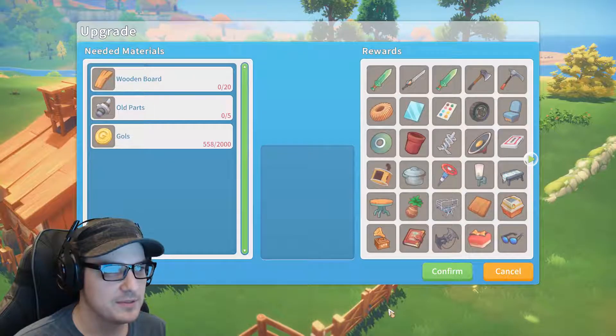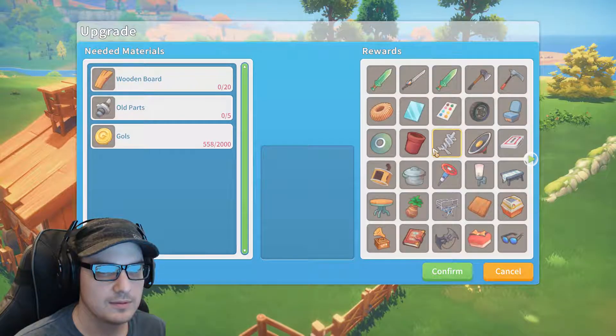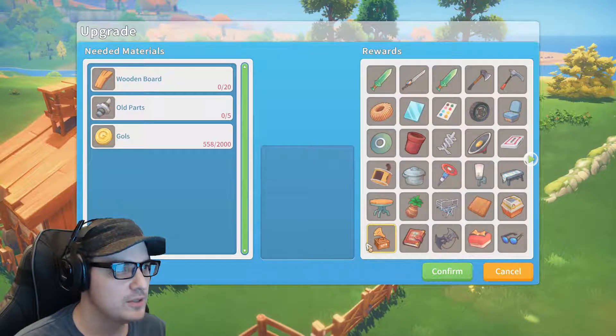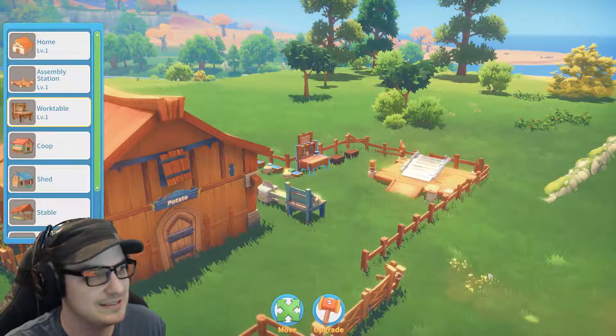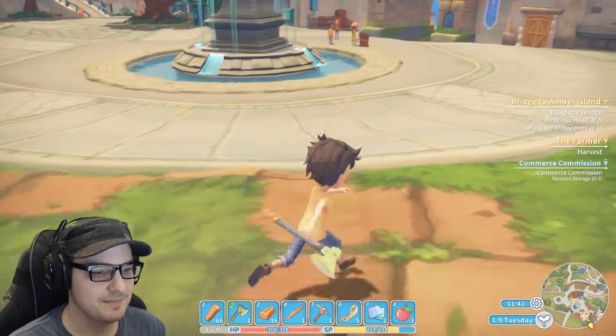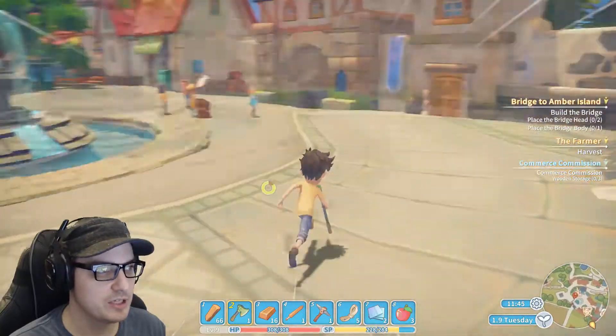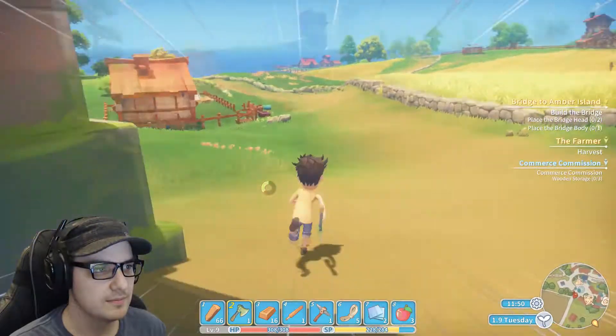This is what I want to look at though. This is like the real first thing you upgrade. Some clothes there. Some new weapons, of course. We've got 20 wooden boards, five old parts, two grand. It's a bit expensive. We'll get there though. We just have to want to get better jobs. They will come.